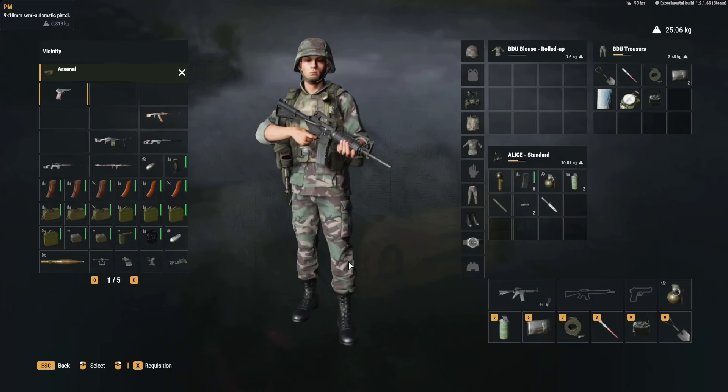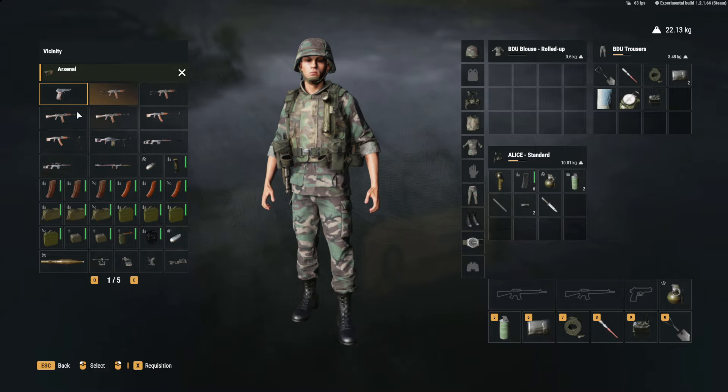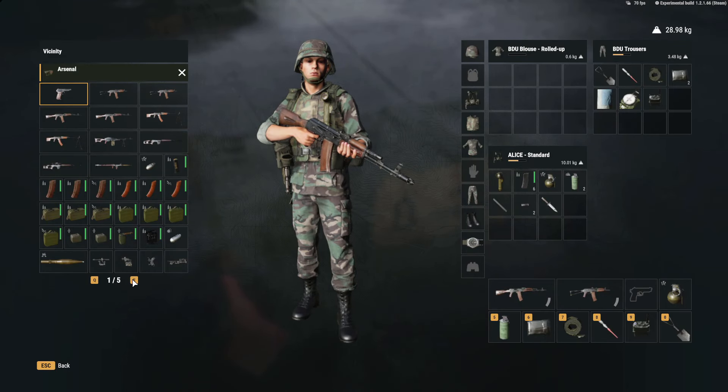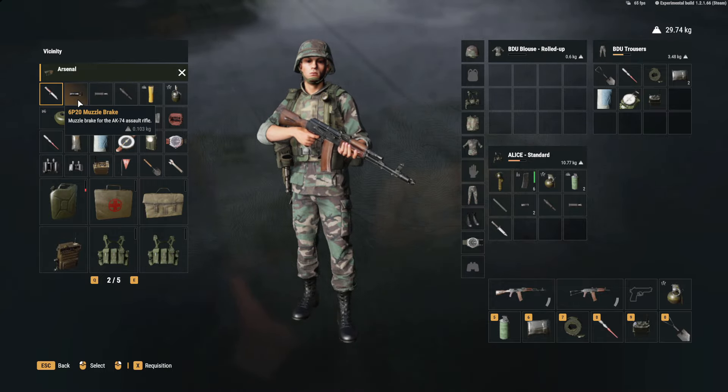Now let's go to the Soviet side. On the Soviet side you get a bit more variety — you also get only one suppressor, but you get two different other muzzle devices you can use. On the Soviet side you get the PBS-4 suppressor, and you also get the flash hider for the AK-74U and the standard muzzle brake for the AK-74U.